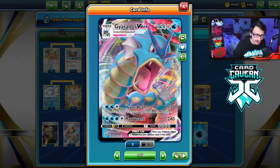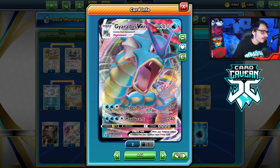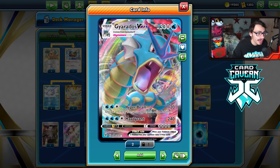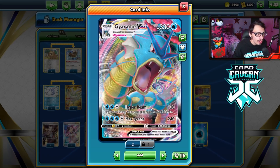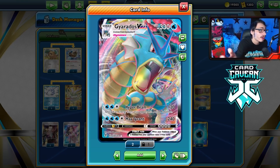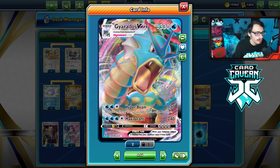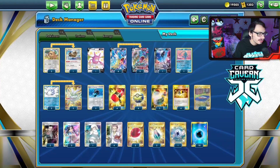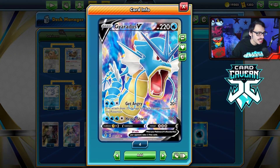Gyarados VMAX is a really underrated attacker, in my opinion. It's not a bad card at all. I know it's soft play with Arceus, but we ain't playing Arceus in this deck. We're just playing Gyarados with Frostmoth. Gyarados has to attack Hyper Beam for 3 energy, does 120, and discards energy from your opponent's active. Not bad at all.